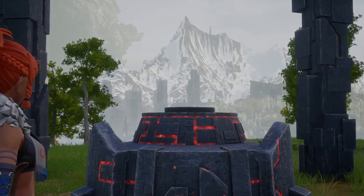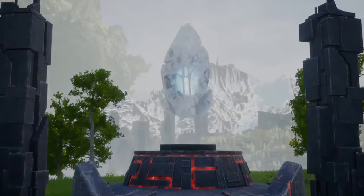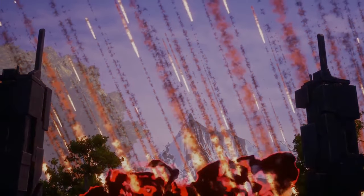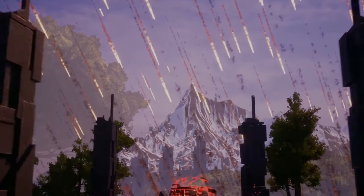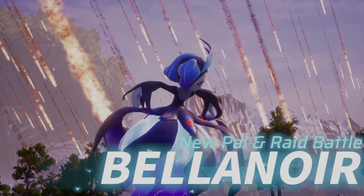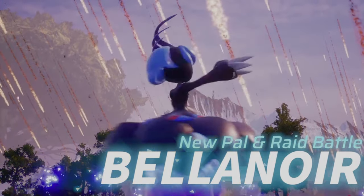Let's break down what we just saw. If we slow it down, we can see some sort of device where they place an item on it — it looks like it's for summoning the boss maybe. Then we see this new pal and it says 'new pal and raid battle: Bella Noire.'